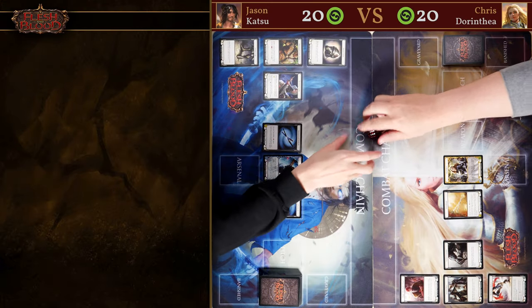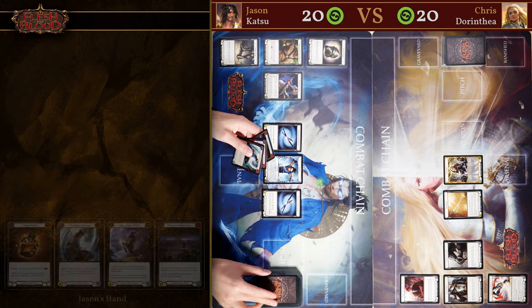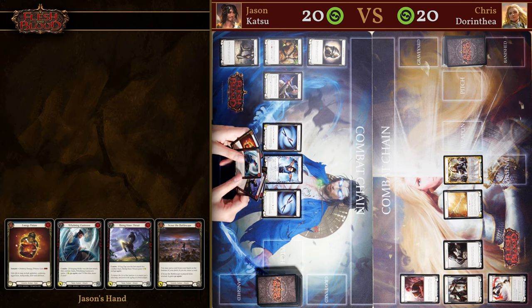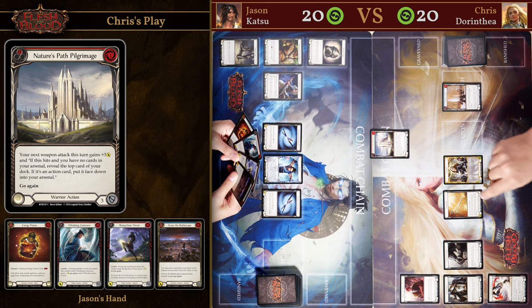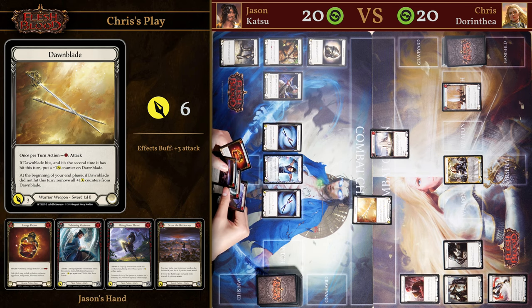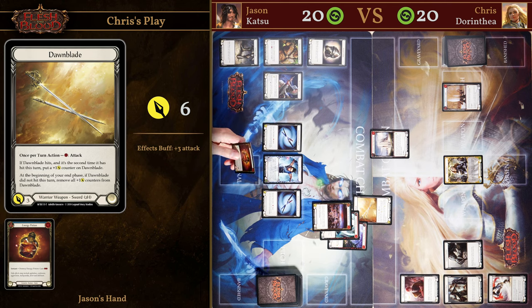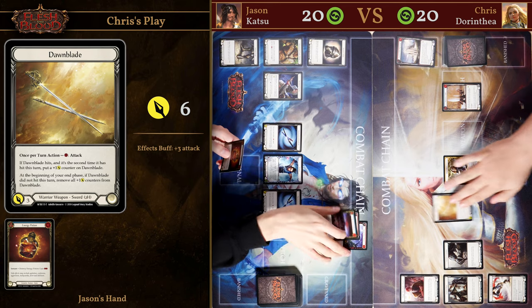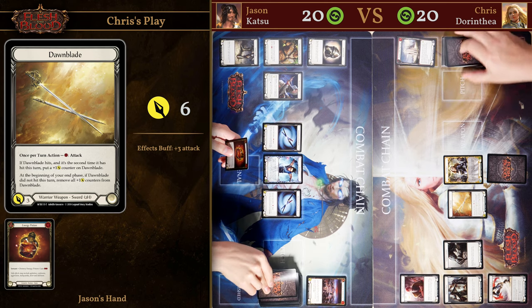Chris wins the die roll playing against Darinthia. On the very first turn of the game we're going to be looking to block with most of our hand. Unfortunately I started the game with an energy potion, which meant I only had three cards that can be used to block, but I am looking to block Chris's first attack with his weapon. Chris plays a Nature's Pilgrimage and then attacks with Dawnblade. At this point the attack is only for six, but since it's the first turn of the game I want to be blocking with as many cards as I can, so I blocked for eight, leaving the only card that cannot block in my hand. Luckily Chris did not have any pump spells, so we draw back up to four.